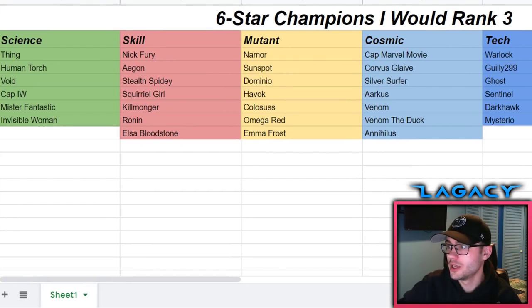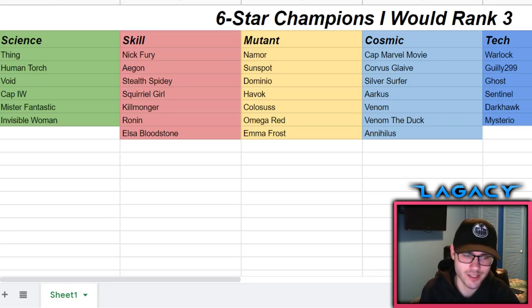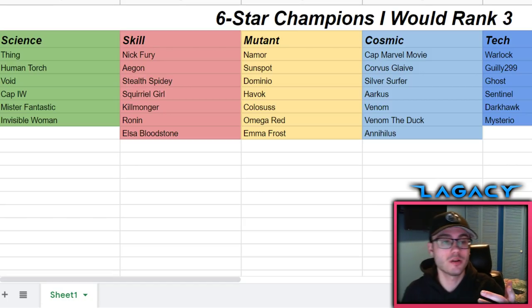Let's start with the science class. Thing is at the top of the list, and Thing and Human Torch are one and two - they're interchangeable. This is my personal list. Having the Abyss at 100% completion, I'd lean towards taking Thing to rank three over Human Torch, but if I still had the Abyss to do, I'd probably take Human Torch to rank three.